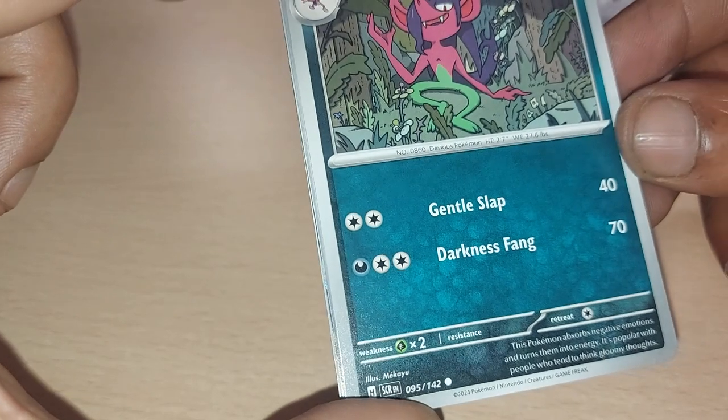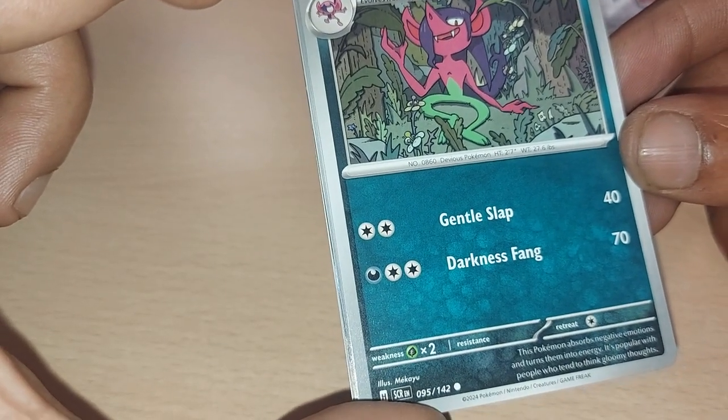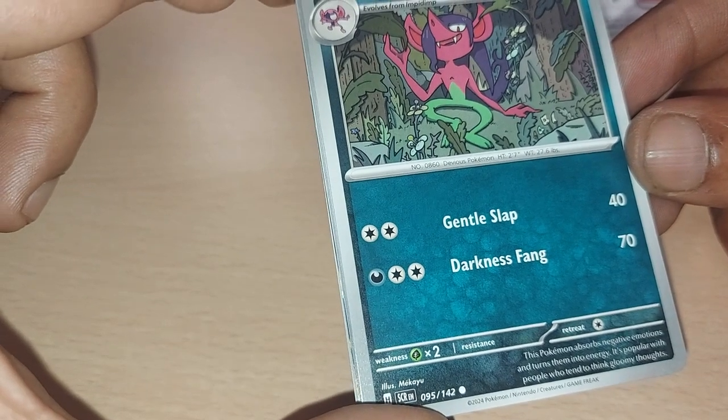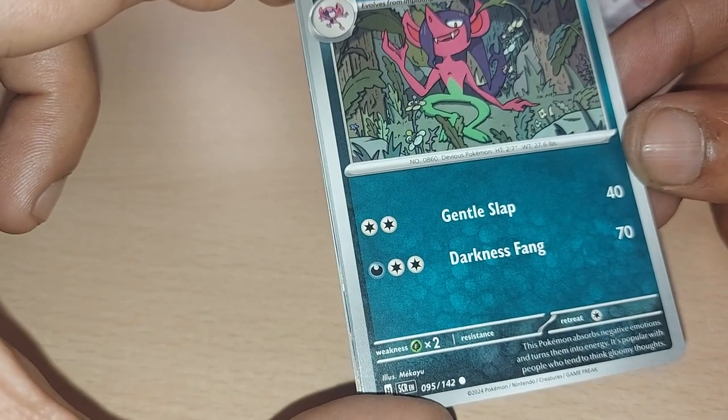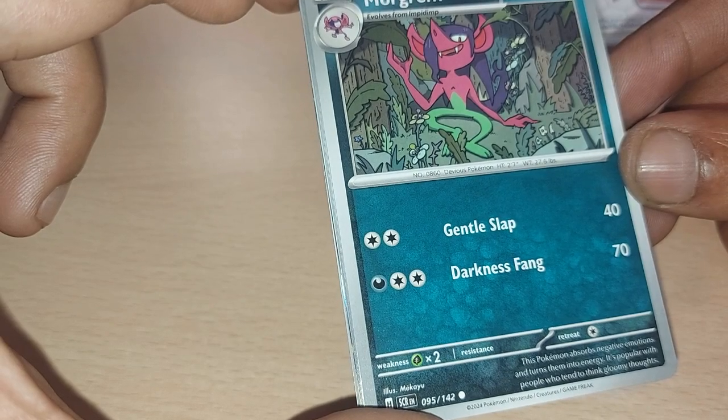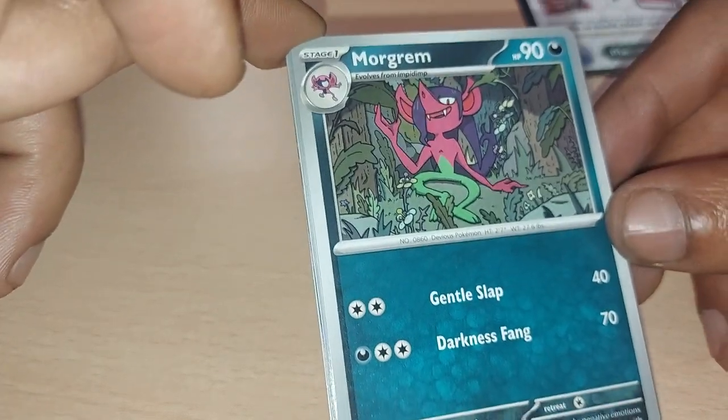Morgrem up next — a newer Pokemon with a dex entry of 860, being a devious Pokemon, having 90 health points, being a darkness type, with moves of Darkness Fang and Gentle Slap. This Pokemon absorbs negative emotions and turns them into energy. It's popular with people who tend to think of gloomy thoughts.